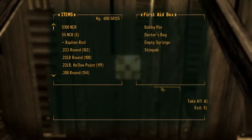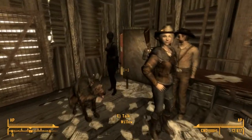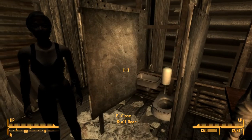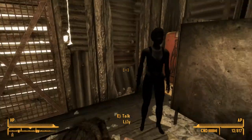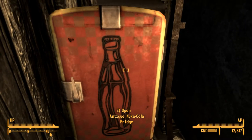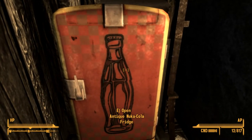There's a first aid box over here. We have the restroom, nicely closed off, and our lovely antique Nuke-Cola fridge.